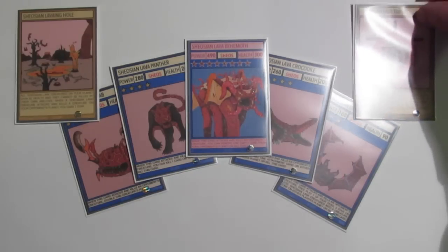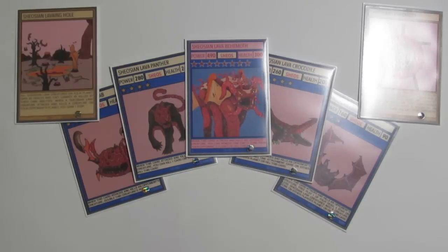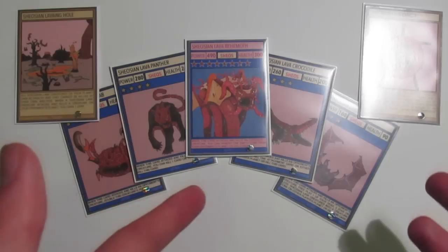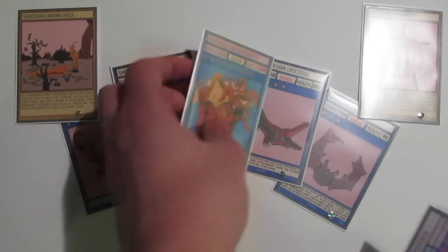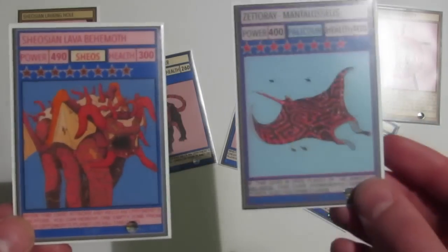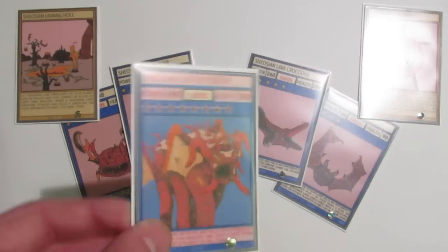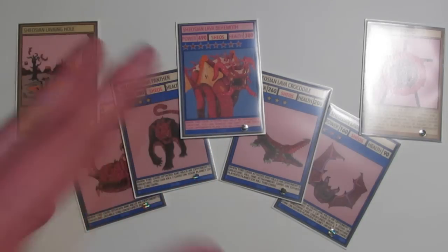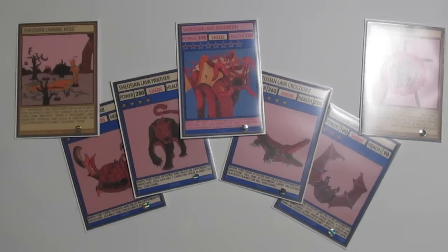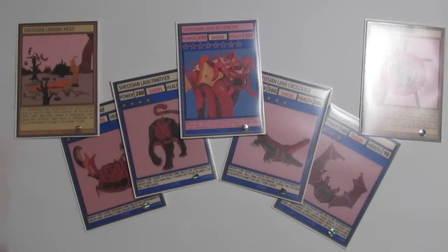So guys, that was the newest archetype for the second galaxy that I will eventually be selling. They were the Shiosian Lava Beasts — let me know what you think of them, let me know if you like them or hate them. Also let me know which you'd prefer: the Shios Galaxy with the Shiosian Lava Beasts, or the Polisium Galaxy with the Nano Rays and Zeta Rays. Let me know which your favourite Shiosian Lava Beast is. Apart from that, thank you guys for watching, thank you for staying subscribed over the past two months when I haven't been putting out any content — it's been really difficult. Please like, comment, subscribe, follow me on Instagram, and I'll see you next time. Bye.